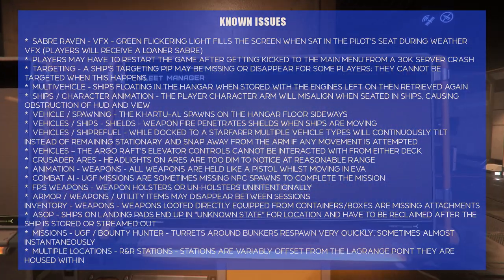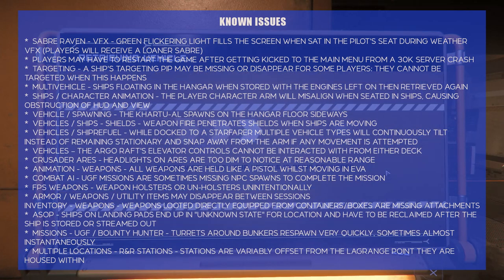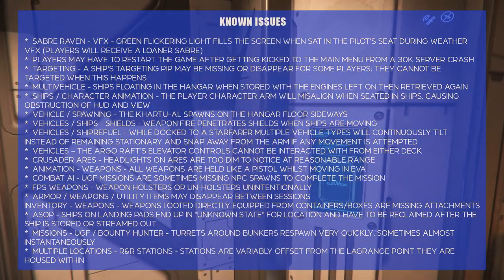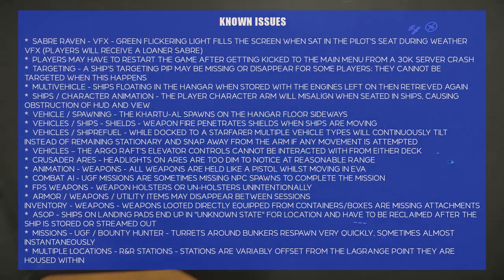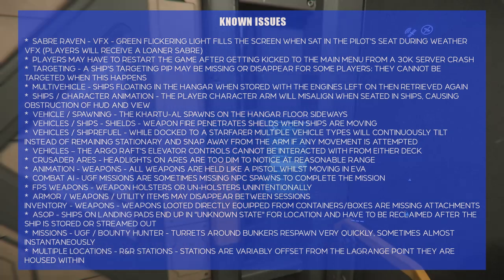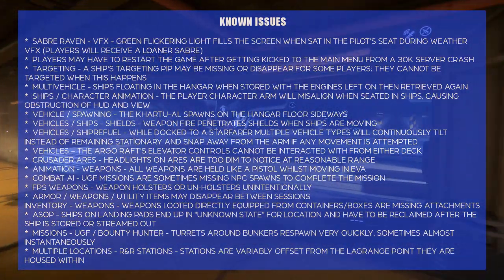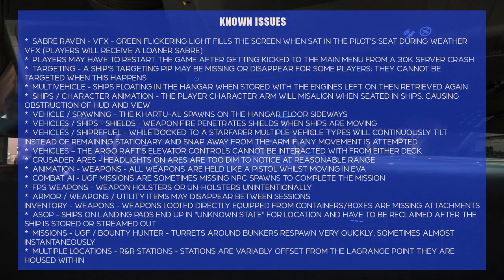Multiple locations, R&R stations: stations are very offset from the range point they are housed within. I'm still getting used to the navigation changes — it used to be you'd pull up the star map, click on Arc L1 or whatever, and fly to it. Now you have to double-click and pick the right one. It's not really an additional hop, just additional navigational selection. So far I haven't flown to a station and had it not be where it should be.